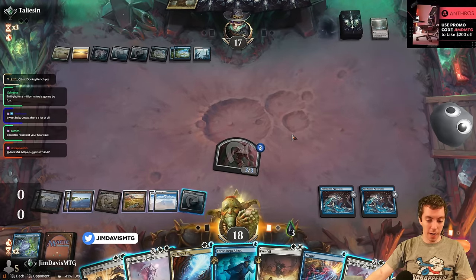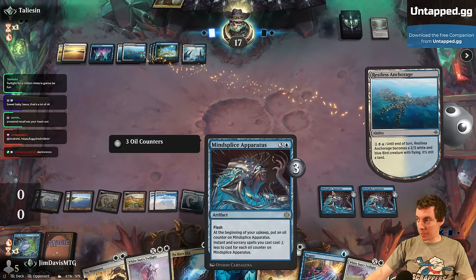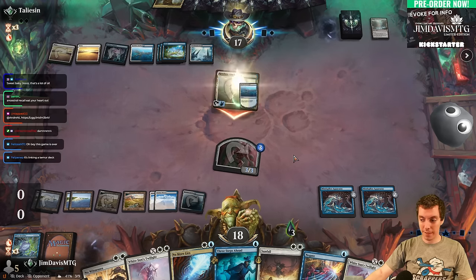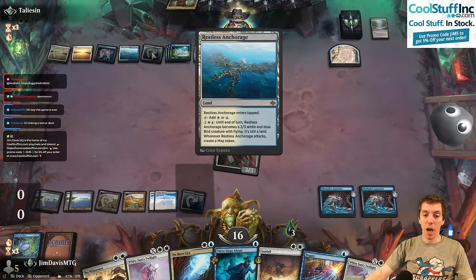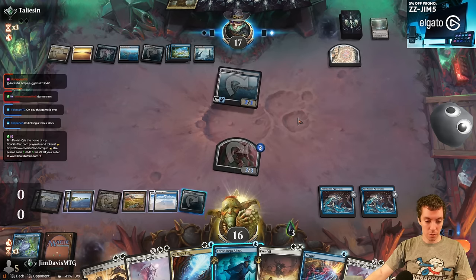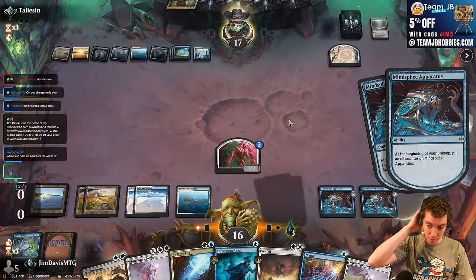We have Negate and Cancel up. Three Steps Ahead costs just blue-blue and we can spree it completely — we can even copy a Mind Splice Apparatus. They're bringing in Anchorages trying to get aggressive. We can just White Sun's and make 40 tokens. Another Anchorage, whatever. They put in a tap land, didn't Map. More Apparatus oil — we can make like 12 tokens, lethal in one shot.